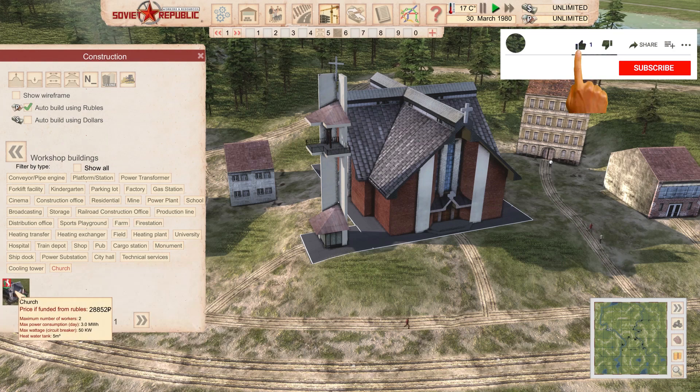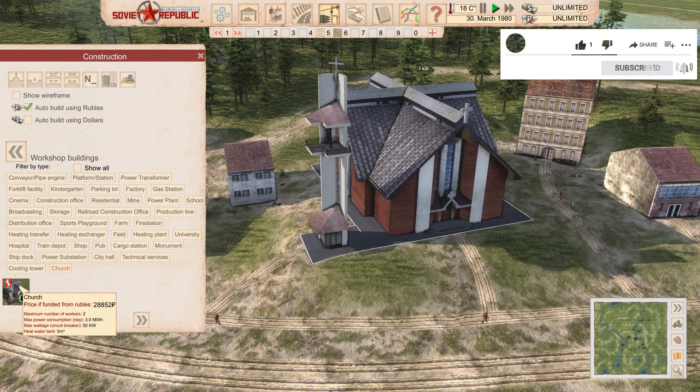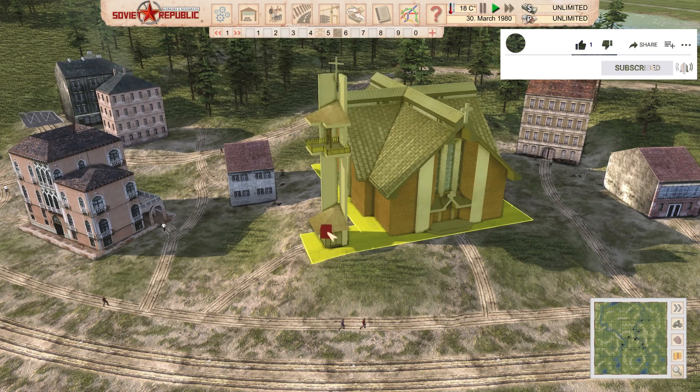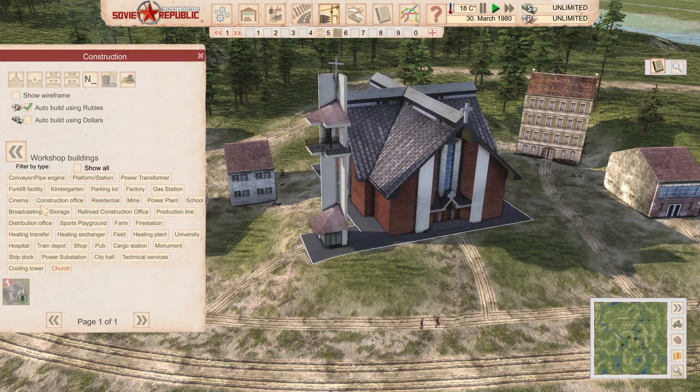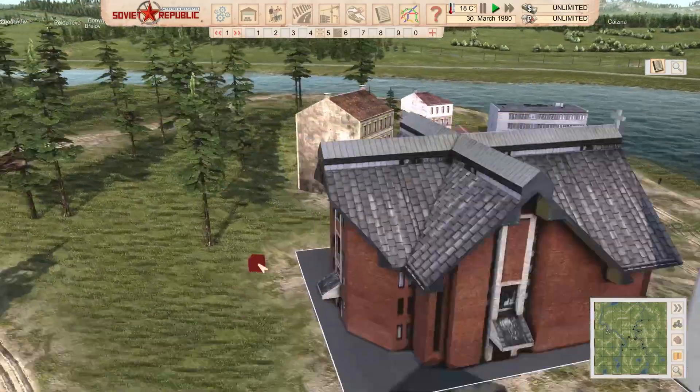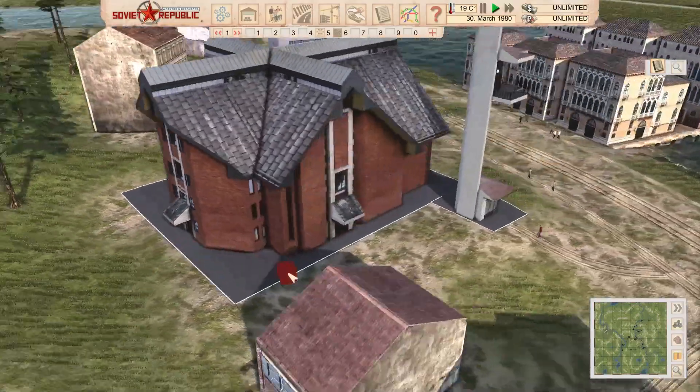We can build a church now. This is a church from Lublin, built in the 80s as far as the mod description goes. You can find it in the church section. Number of workers is zero for churches. It costs 30,000 rubles, because it uses that much heat and everything else. It's a church — what can I tell you? From a communist point of view, this is... well, a church.